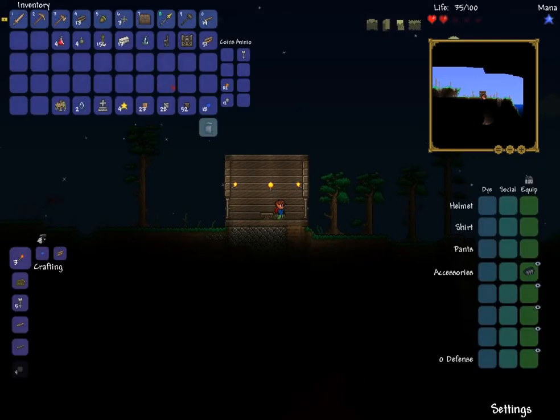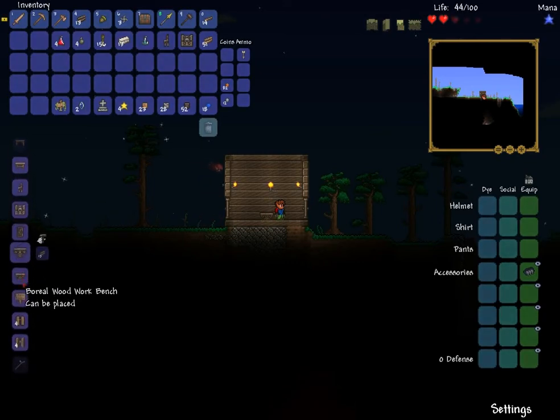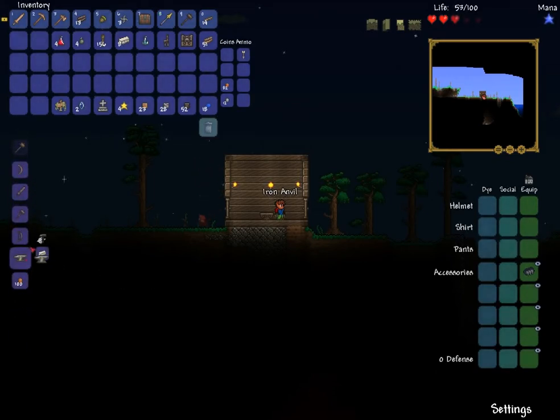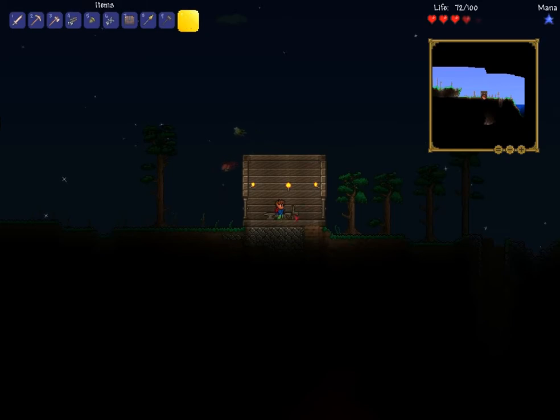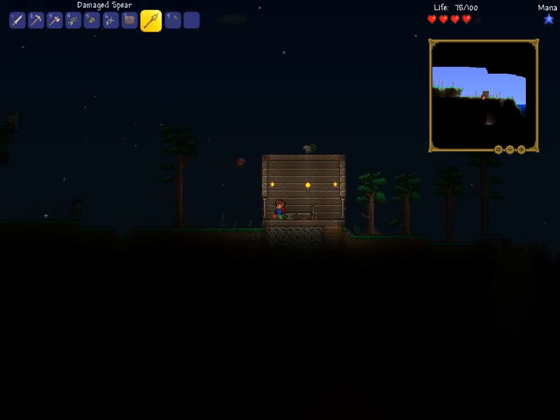Can I make an anvil right now? Let's see — I think I can. Sweet, let's make one of these. Put it right here and put this anvil down somewhere. Anvils allow you to craft things like swords, armor — all that type of stuff that you need to survive in Terraria. That evil eye looks nasty, but we're going to take him out because of how gross he looks.